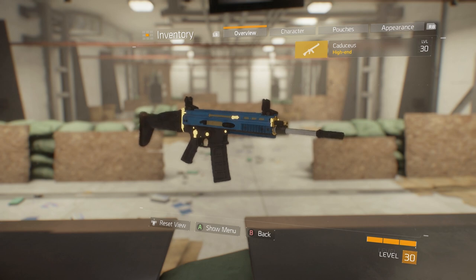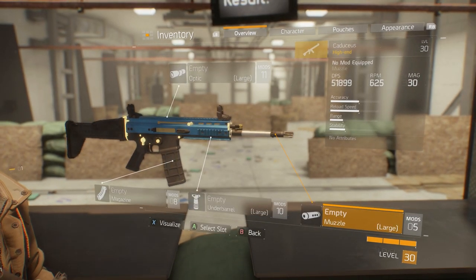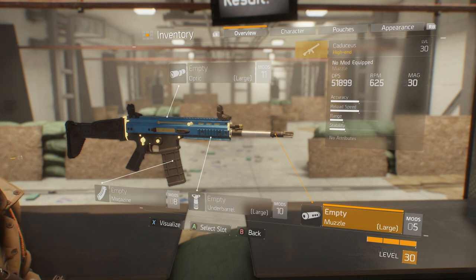Enough about its beautiful gold and blue appearance — let's look at the numbers and talents. Keep in mind that DPS will differ based on your agent's firearm stat, even without mods as I'm showing it here in base form. The Caduceus is a high-end weapon with really high DPS, 625 rounds per minute, and a magazine size of 30. Accuracy, reload speed, range, and stability are sliders — good for quick comparison.